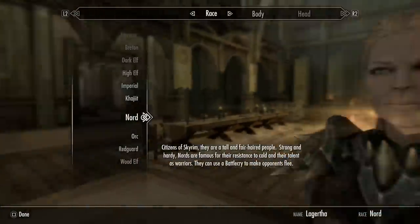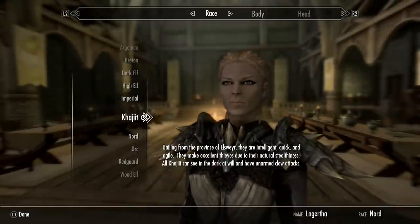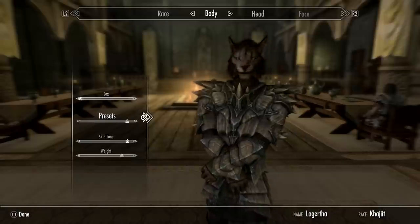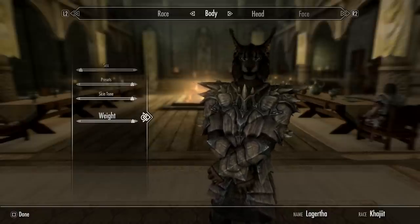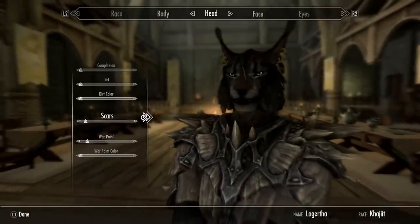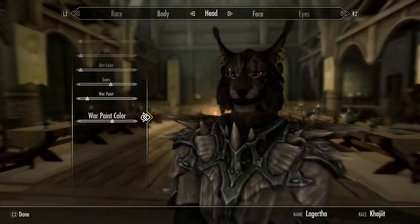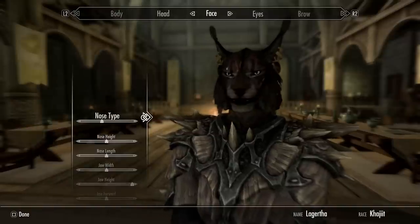You can choose a different race, sex, body type, facial attributes, hair, tattoos, and even a new name. After a gem is dropped and performs its purpose, that gem then vanishes forever. You can use the race menu as many times as you like, provided you have a gem left to drop. This allows you to try out another race and not be stuck with it for the entire game.